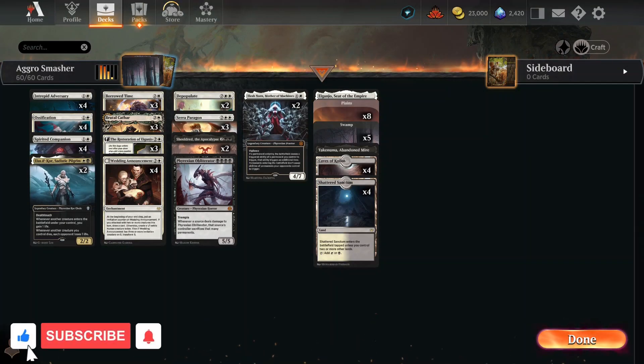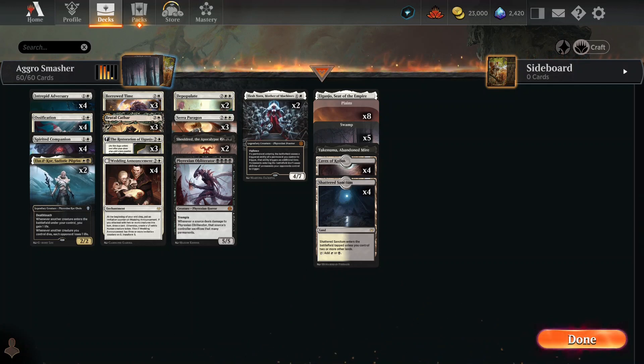Hello and welcome to Uncommonly Good MTG. I am your host, 51st in line to the throne of the United Kingdom, Dr. Yukon Suckett.